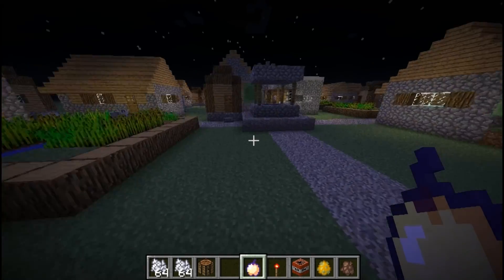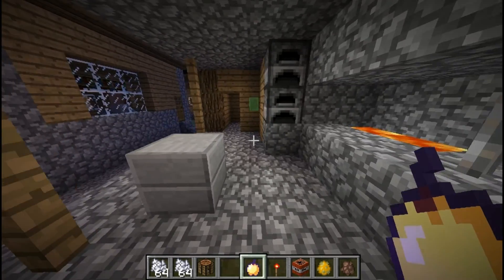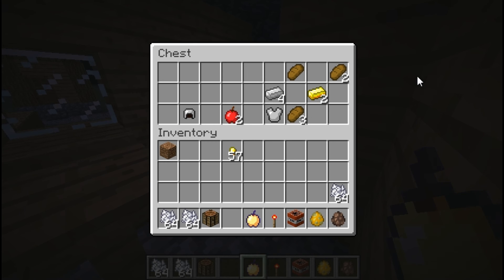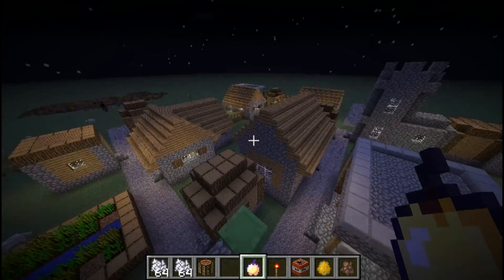NPC Village. I like the Blacksmith's place. Let's see what's in the treasure chest. I've noticed armor — oh my god, apples! Well, you can find apples in the Blacksmith's place. So now the NPC Village is actually a point of interest — you can raid one building and then piss off.